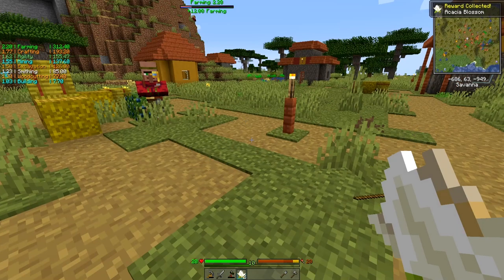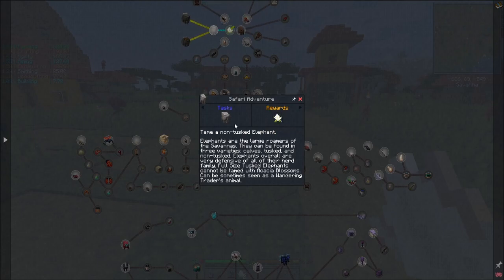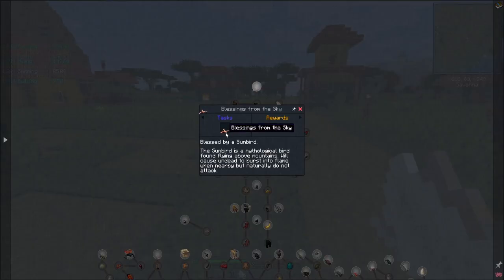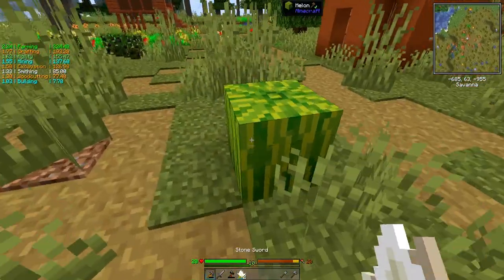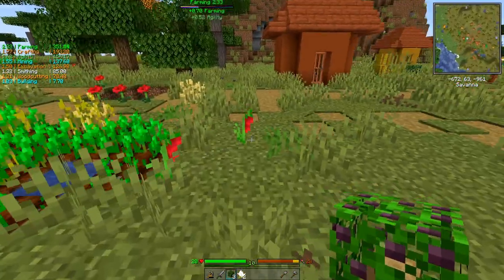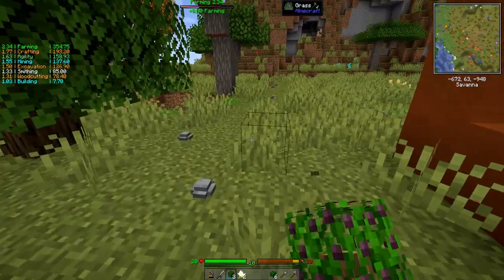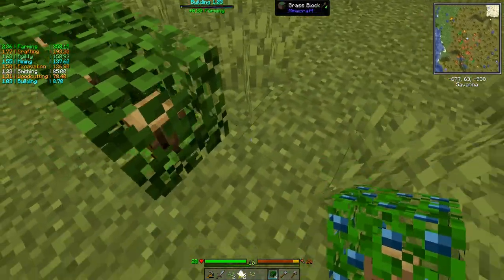Oh, I got an acacia blossom — interesting. I don't know what you do with it; maybe feed it to things. There's a Safari Adventure quest — tame a non-tamed elephant! That'll be something to play with later. There's an entire menagerie of animals you can play with, try to tame, and get quest rewards from. I'm kind of looking forward to it. The biggest problem I'm having is remembering not to break things with my fists unless I know I can, since I'll lose whatever it is.